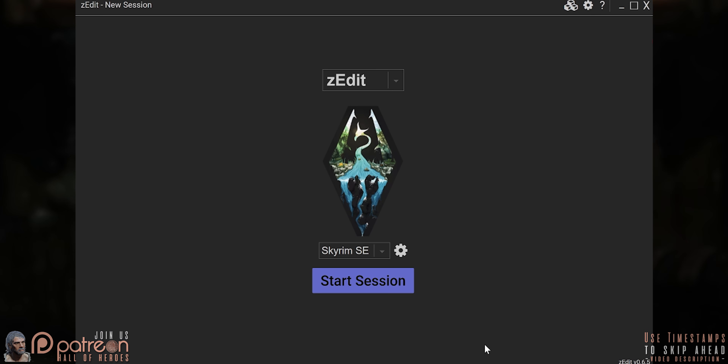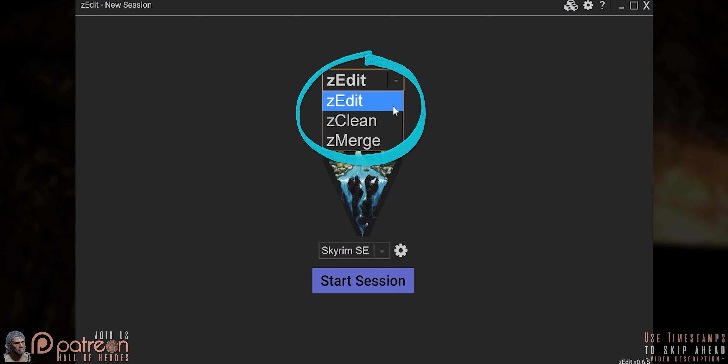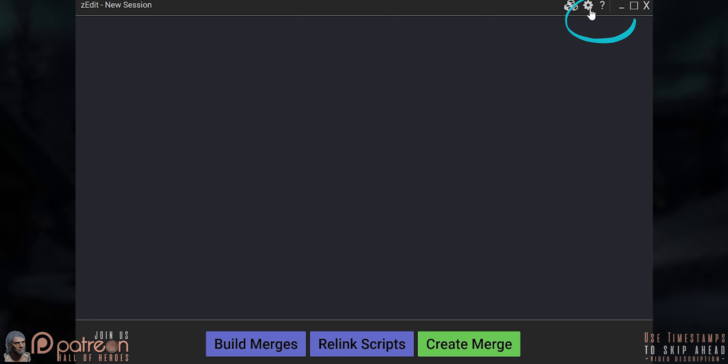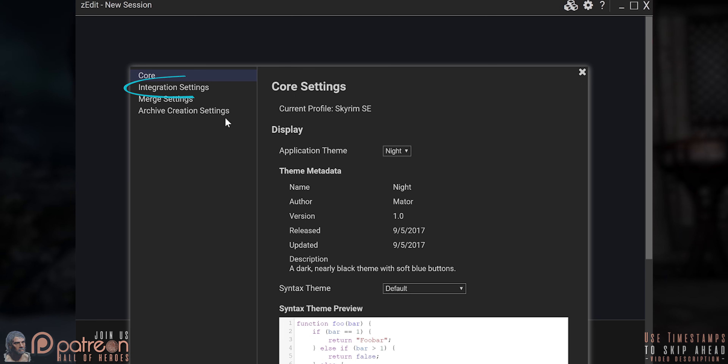Setup: Open ZEdit. Select ZMerge from the Application drop-down. Start Session. At the top right, Edit Settings. Integration Settings.